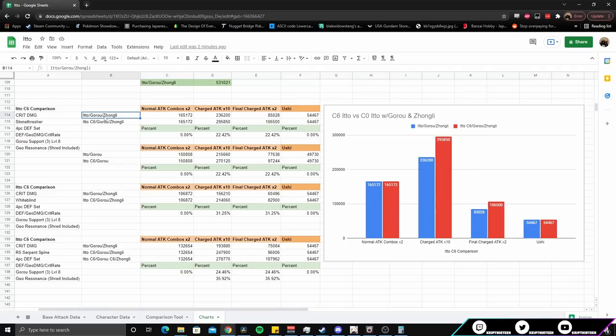Looking at Ito, Goro, and Zhongli versus C6 Ito, Goro, and Zhongli — normal attacks don't get any extra crit damage so they remain unchanged, but the charge attacks see a change. The percent difference is actually only about 22%, a lot lower than I expected given we're getting 70% extra crit damage. You can look at the visualization on screen. This is using a medium investment build for level 80 Arataki Ito with about five rows of crit damage and five rows of crit rate substats. This will change if you level him to 90, complete his final ascension, or give extra talent levels.